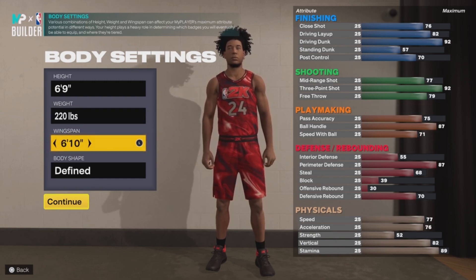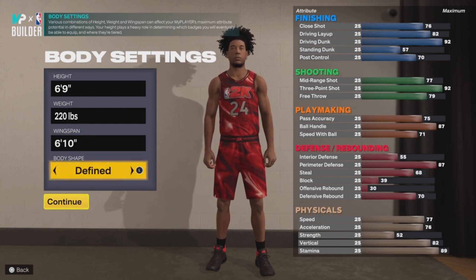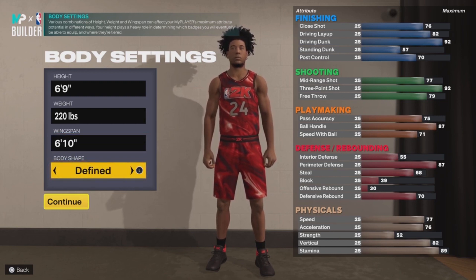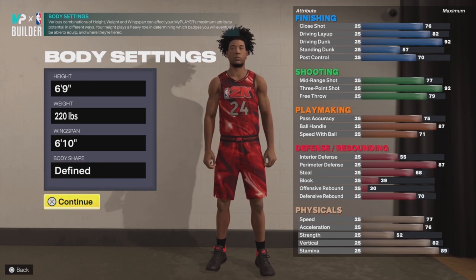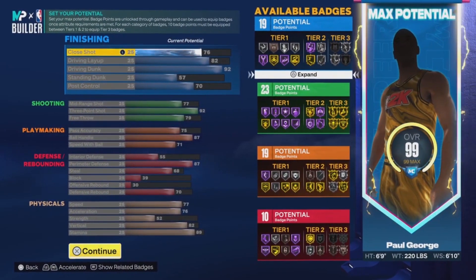Your wingspan is 6'10" and your overall budget is 69. After you reach this screen, any attributes you guys see on screen, definitely copy those. You should get 19, 23, 13, and 10 for your attribute points across the categories.